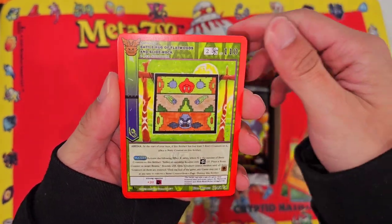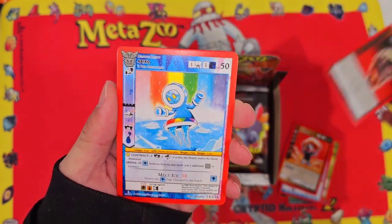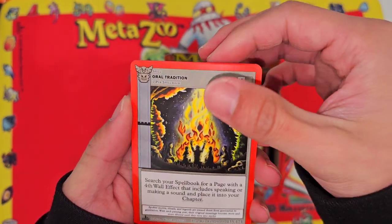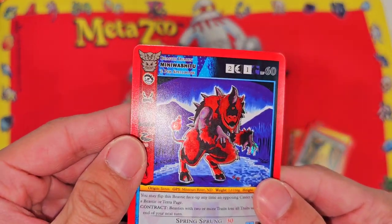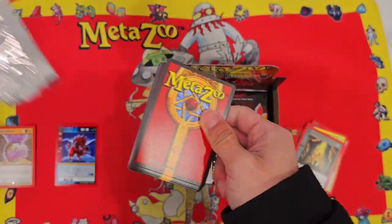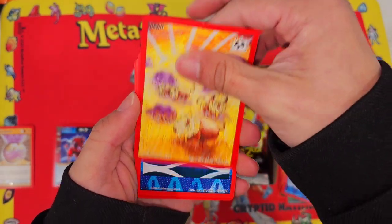Patrick Thunderbird Token, Island Earth Aura, Battle Rug, Flat Woods, Mangeshi, Taboo, Gathering of Seven Thunderbirds, Oral Tradition, and a Mini Washe. I believe the pull rates should be more balanced in booster boxes, but we'll see.